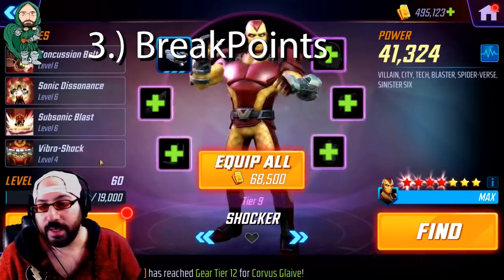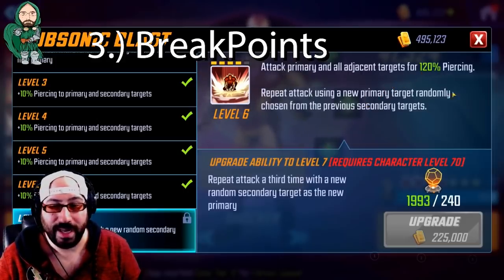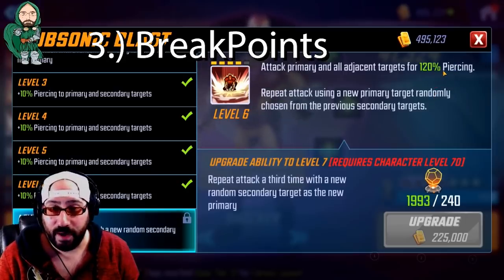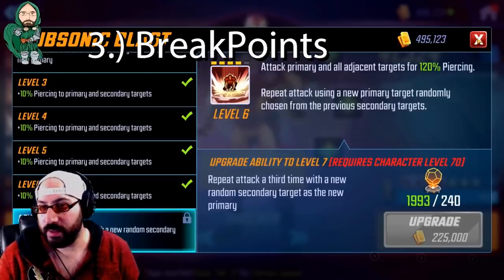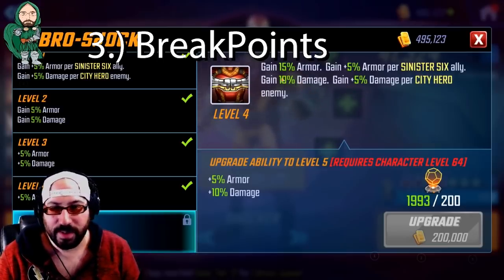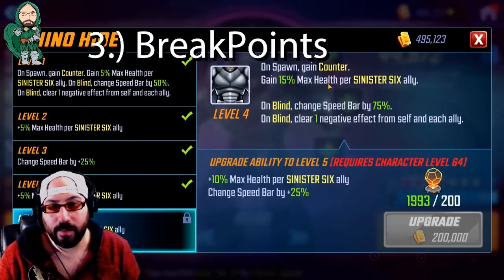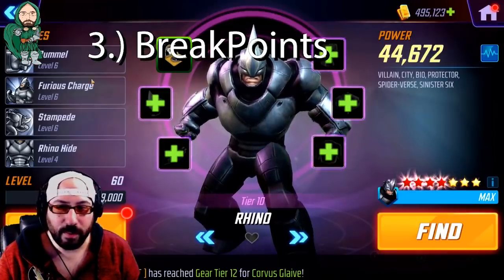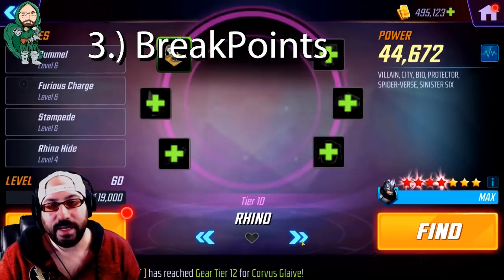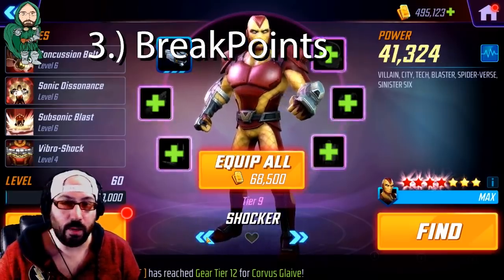If I were to put Tier 4s in them, the things that come to mind are Shocker's ultimate — even though it doesn't look like much, the more damage he does with that extra attack, because it's piercing and goes through armor as true damage, it does hit a lot and hits summon minions very well, making it kind of an AOE. Looking into some of the passives, a little extra damage per city hero could help, and a little extra health per character is great — it'll make him more survivable. Green Goblin just gains a little more max health. None of these abilities complete the characters' kits, but I have Tier 9 and didn't need much investment to get good value out of them.